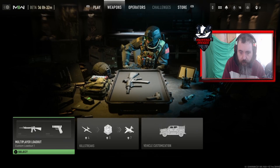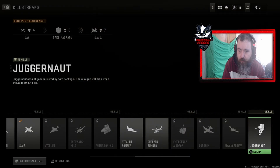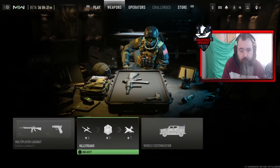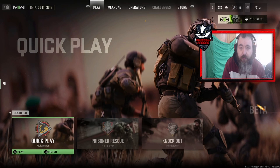Now let's talk about the killstreaks. You've got a decent amount to choose from. I actually quite like this — in the bottom left-hand corner it says scorestreaks or killstreaks. If I press R2 I can change it from kills to score. So you can earn streaks via score or via kills, which I quite like. Say you're playing Domination, you could switch to scorestreak. If you're playing TDM you might want to leave it on kills. The vehicle customization is for Warzone, which you won't see on this channel.